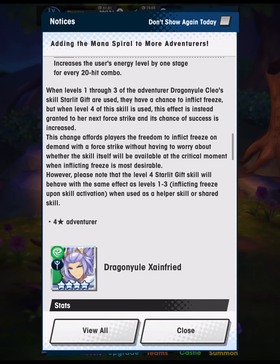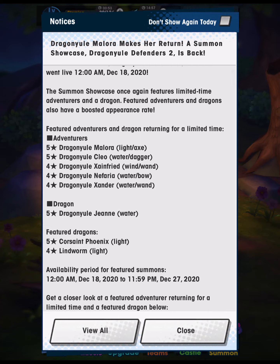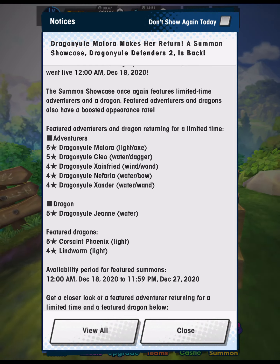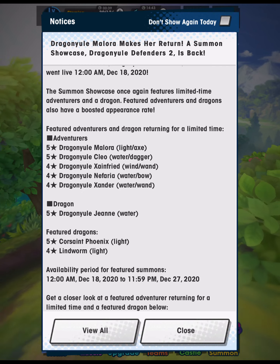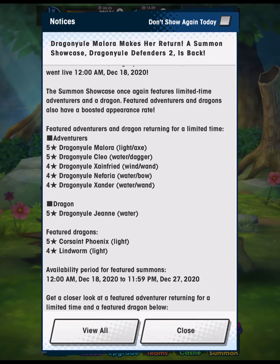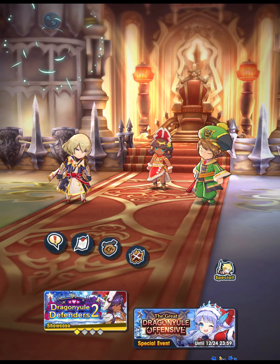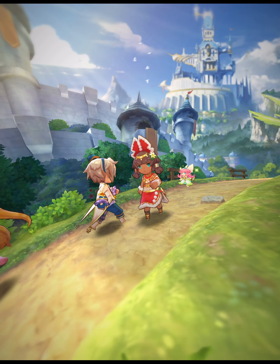That is all of my thoughts on this Summon Showcase. Dragon Yule Zainfried is probably the most interesting thing here and might be worth going for him, but take into consideration what else you have. Are you planning on skipping the Gala banner likely to feature a Wind Dragon? That might be fine if you've already invested into Midgard Stormer Zero. Consider how much you want upcoming summon showcases versus how much you want this one. I'm very fortunate that I picked up these characters last Dragon Yule. That's going to do it for today — thank you as always for watching, let me know if you plan on summoning in the comments below, take care, and I'll see you next time.